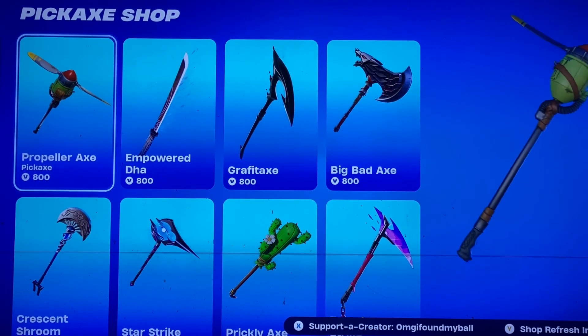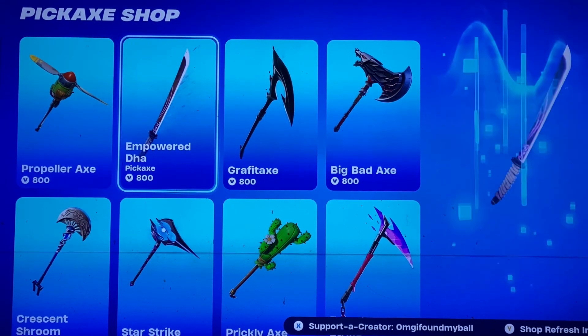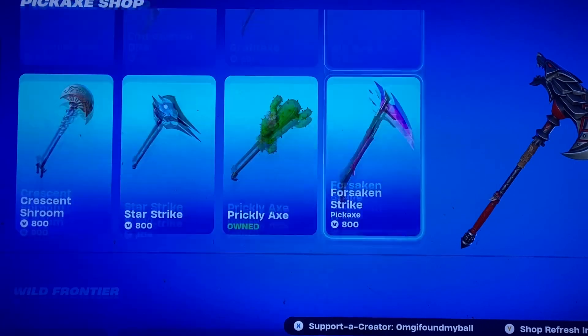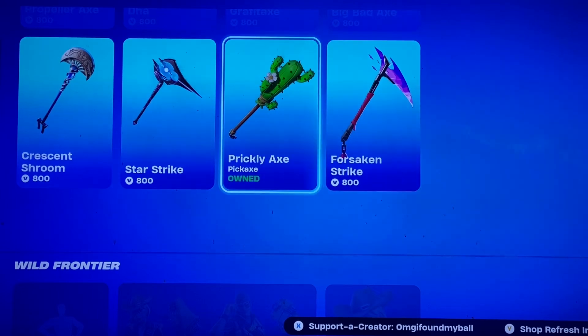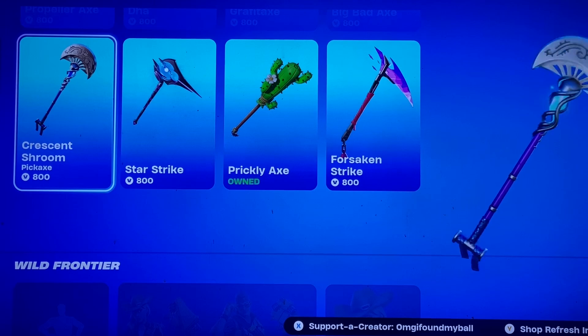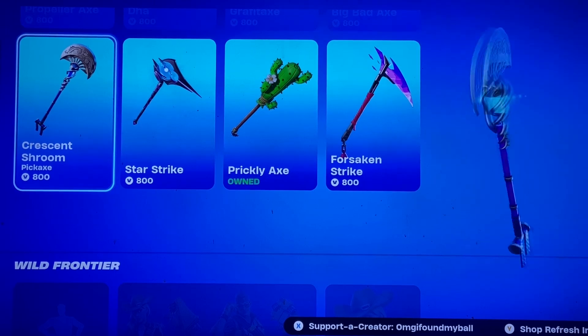Pickaxe galore, look at this. Wow. Propeller Axe, the Empowered DHA, the Graffiti Axe, Big Bad Axe, the Forsaken Strike, the Prickly Axe, the Star Strike, and the Crescent Shroom — which I think was a free pickaxe at some point.